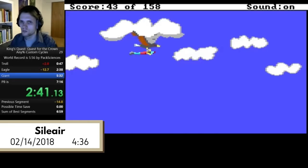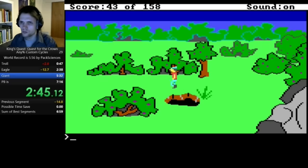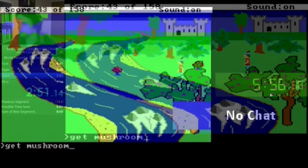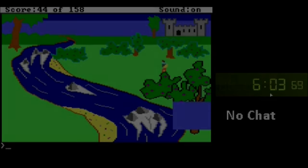Silly Air gets a first cycle eagle with the same speed switching strat used before, and later bows to a retimed 4:36 — an impressive one minute improvement over the previous Custom Cycles world record. Now we've seen improved movement, improved execution, and improved RNG. However, runners had been following the same route since Vise's run two years earlier. But that was about to change.